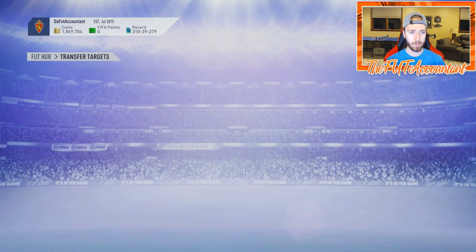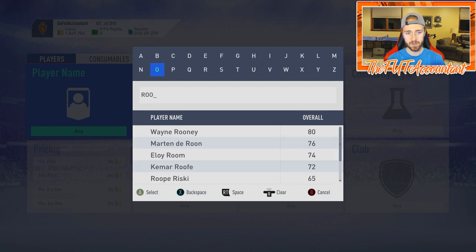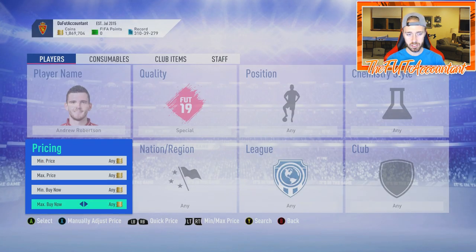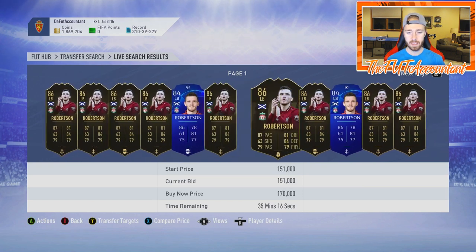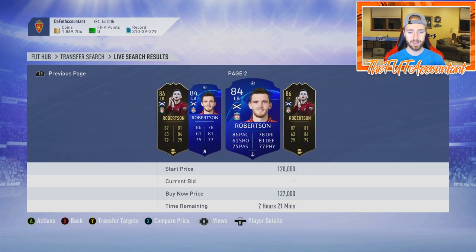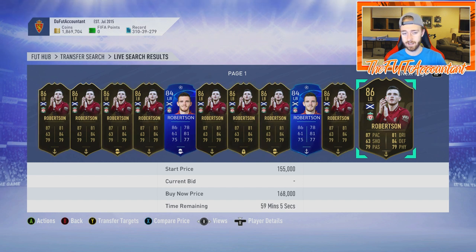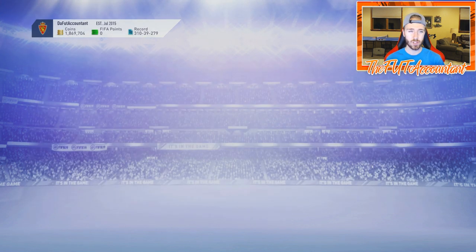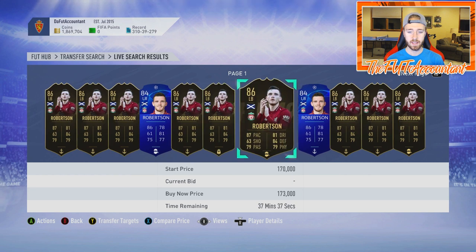It feels like the third time we've seen Robertson crash this year - it's because that left back position in the Premier League is so rare and sought after. This card was like 260,000 coins and now he's down at 168k. Will he rebound? Absolutely, just because he's a left back in the Premier League and gets a green link to Van Dijk. It's dipped cheaper than the price of Mendy now, so I'm more interested in it. If it goes to 150k I'll definitely start buying one or two.